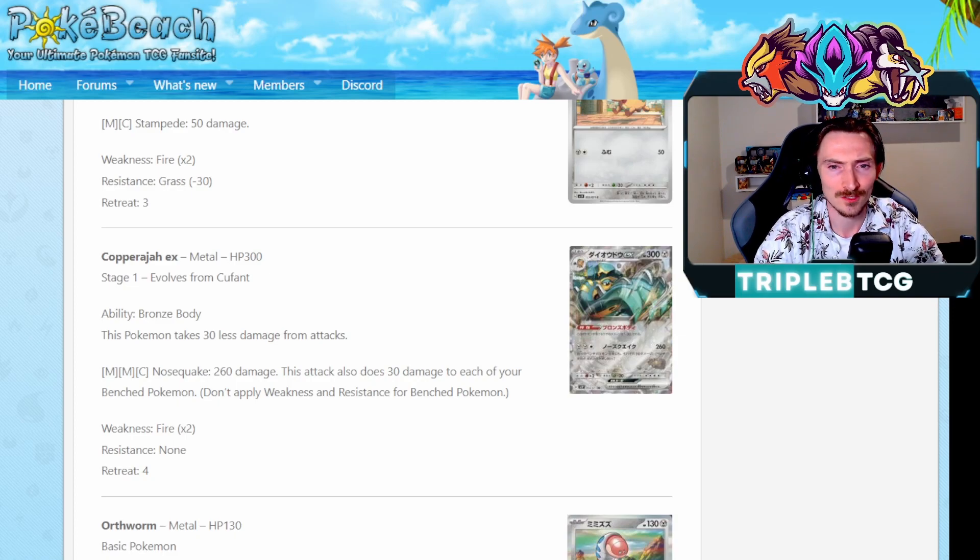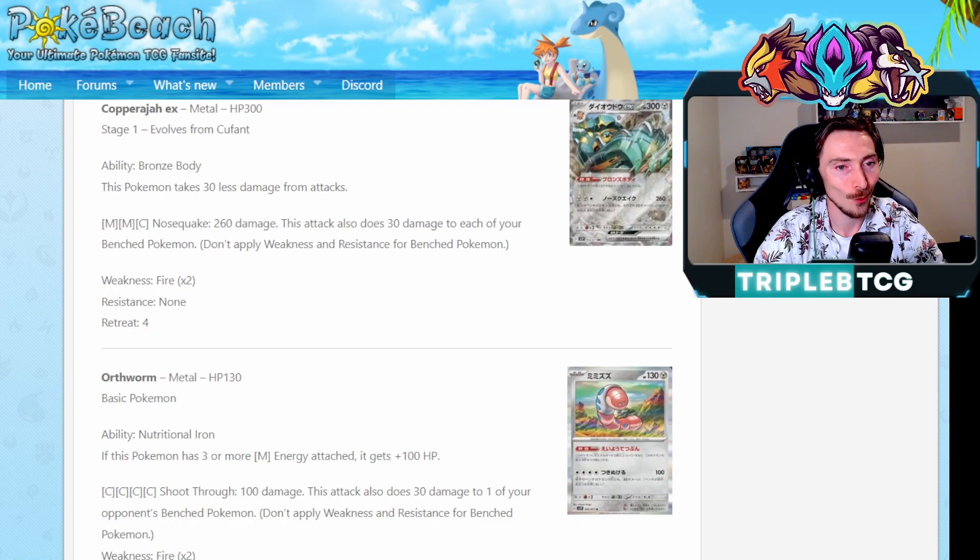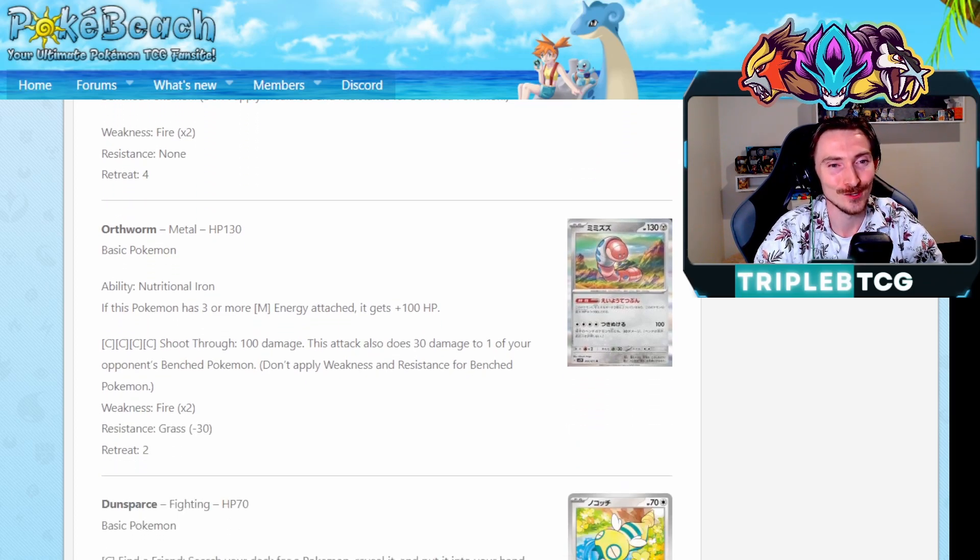We did get the reveal of Orthworm as well. It has the ability Nutritional Iron: if this has three or more steel energy attached, it gets an extra 100 health. Having 130 base HP on a basic is already pretty big, bringing it up to 230. The attack is going to do 100 damage and 30 damage to one of your opponent's bench Pokemon. That's kind of interesting and could definitely be a cool card in GLC. Standard, not too sure, but GLC, definitely a cool guy to play around with. I know steel has a lot of big basics - you can put evolutions like Aegislash to make them take even less damage and then have a really big guy like this.